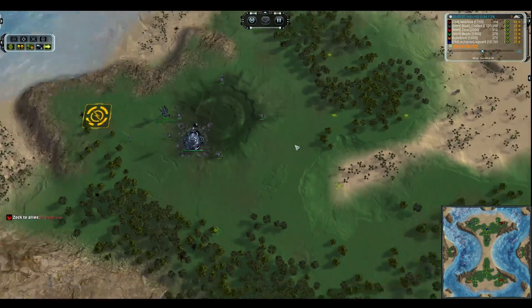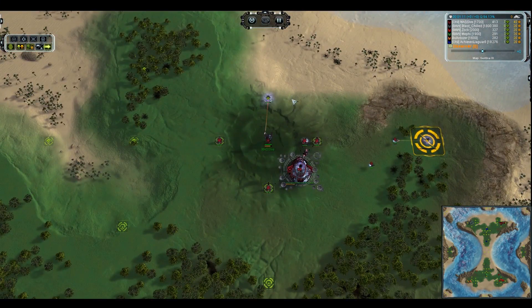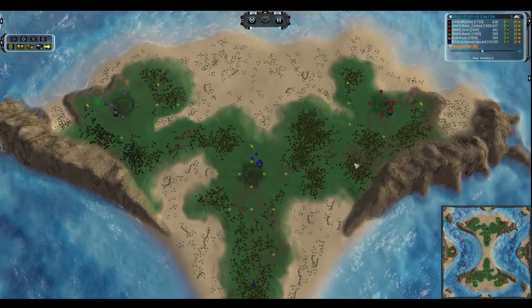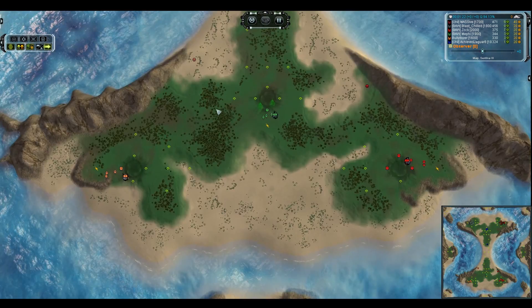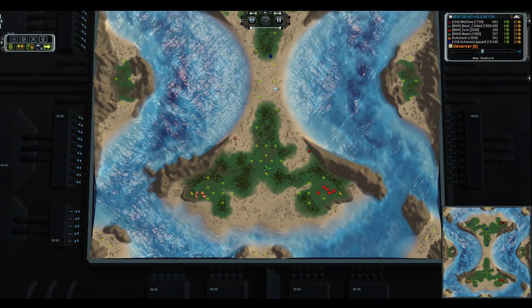As far as the team goes on the north side, we've got Blastchilled, Achieved Jagwire, and Massif going Seraphim, Seraphim, Seraphim all the way across the board. On the south end of things, we've got Triple Seraphim as well. This is going to be a very alien matchup. That's going to be Methy, Bullydozer, and Zok.